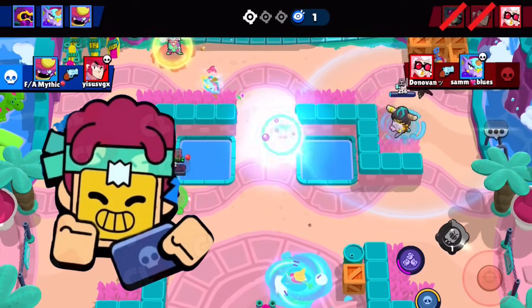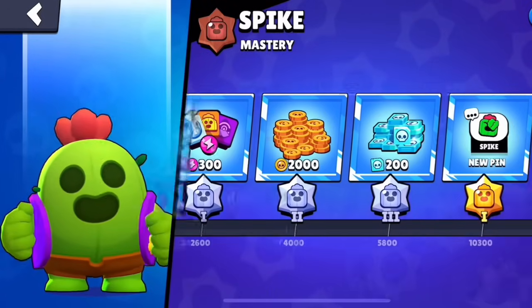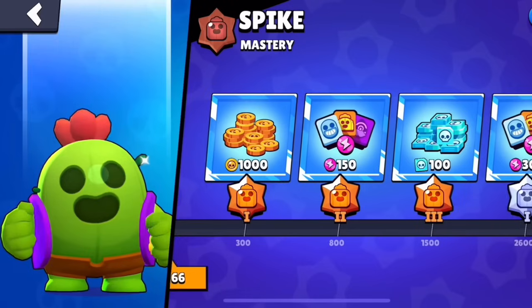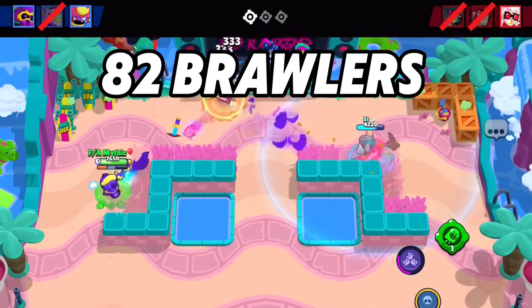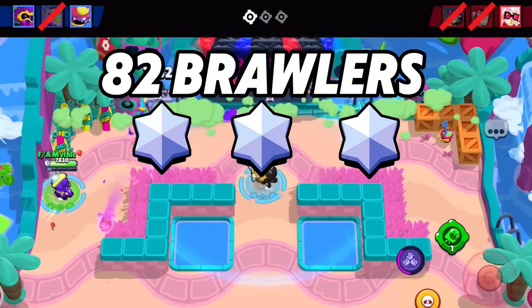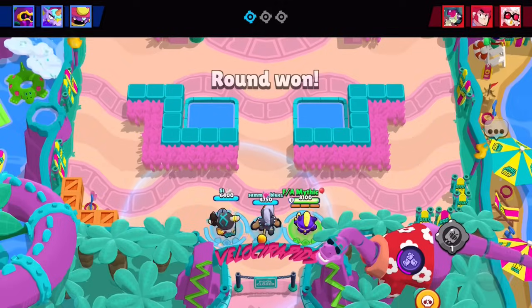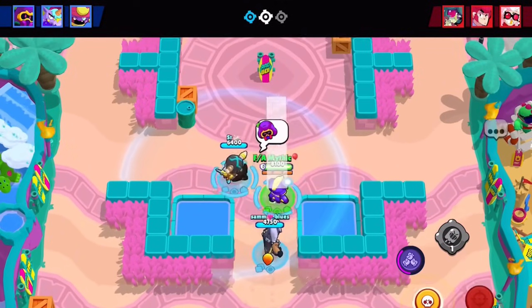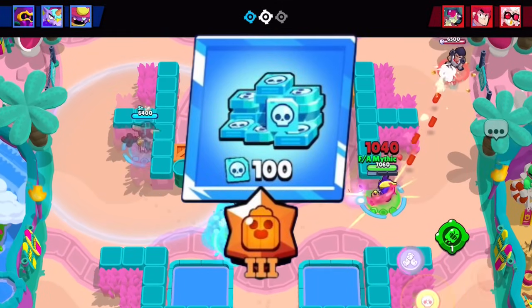This last method to get credits is arguably the easiest, and that is Masteries. For every brawler, Bronze 3 and Silver 3 give you credits. With Bronze 3 being super easy to grind and 82 brawlers in the game, if you grind all of them to Silver 3, that would get you over 18,000 credits. It'll take quite a bit of time to get all brawlers to Silver 3, but even getting them to Bronze 3 is easy enough and will still give you credits.